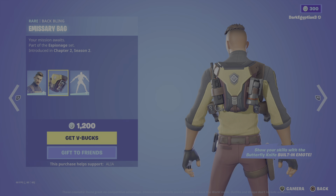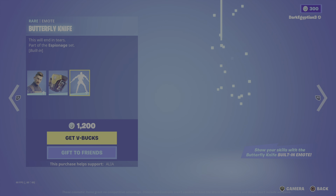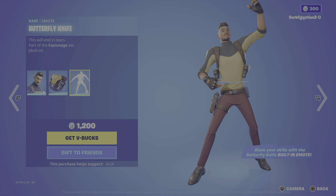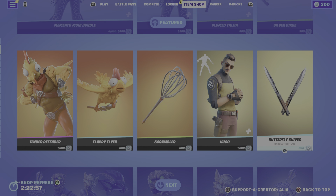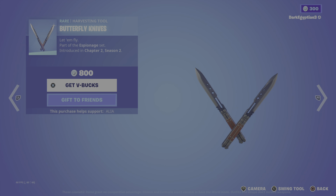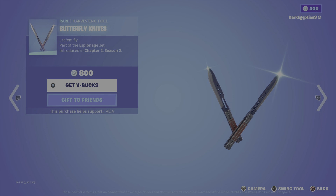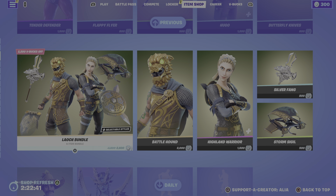Moving on to the built-in emote, Butterfly Knife — this will end in tears. Built-in of course. Moving on to the butterfly knives themselves — let them fly. Really really cool, absolute badass. 100% recommend grabbing these. They can obviously be used on multiple skins but yeah, very very cool.